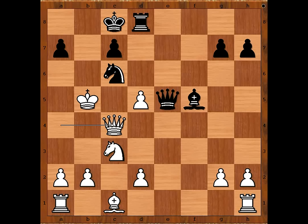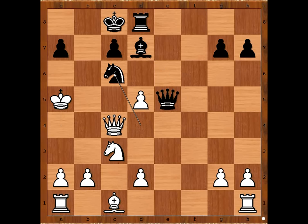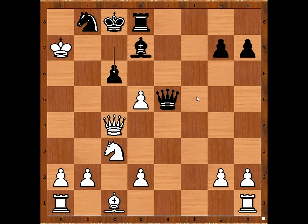Knight to d4 check, king to a4, bishop to d7 check, king to a5, knight to c6 check, king to a6, knight to b8 check, king takes pawn on a7. C6 threatening queen to c7, check, mate. White to move — how to save the king? Knight to b5, defending c7 with a knight. The pawn is pinned. Bishop to f5.